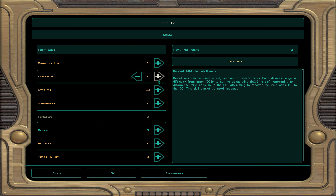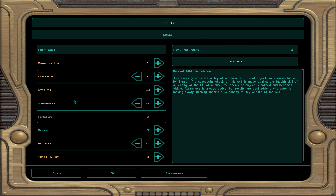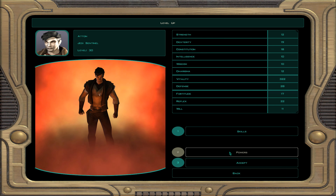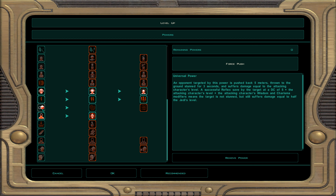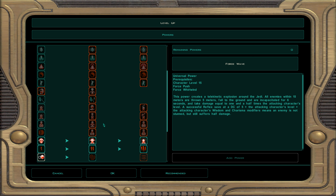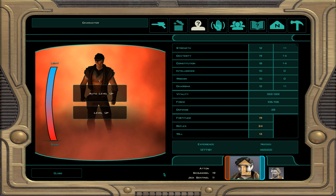At character level 30, dark Jedi sentinel 11: demolition, awareness, and security. For force powers we ignore lightsaber stances — we're blasting people. We take force push: push someone down, they're disabled, and we get sneak attack damage. That's the point of this build.